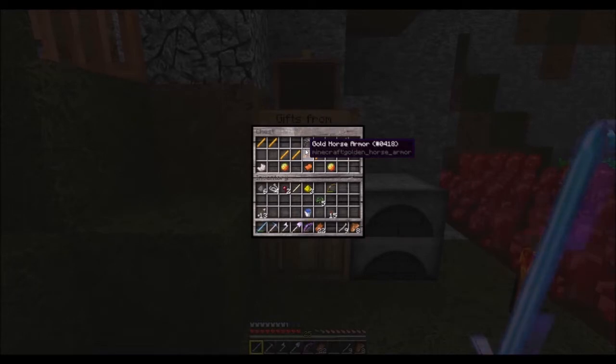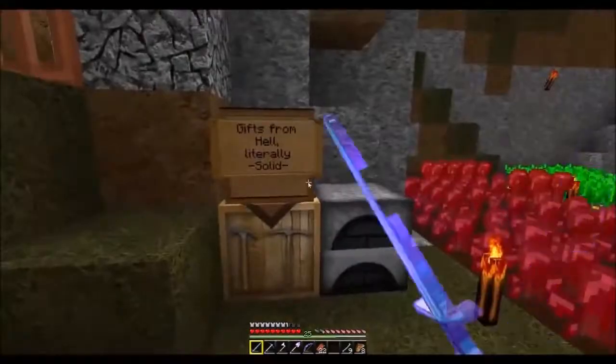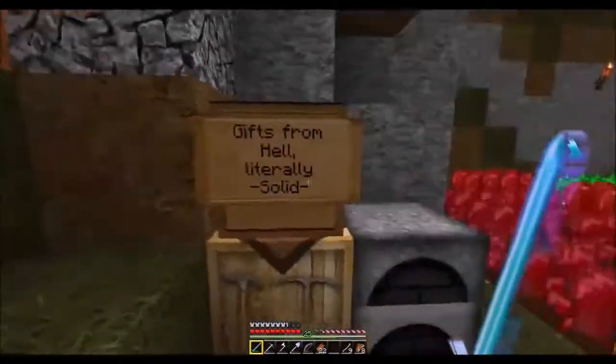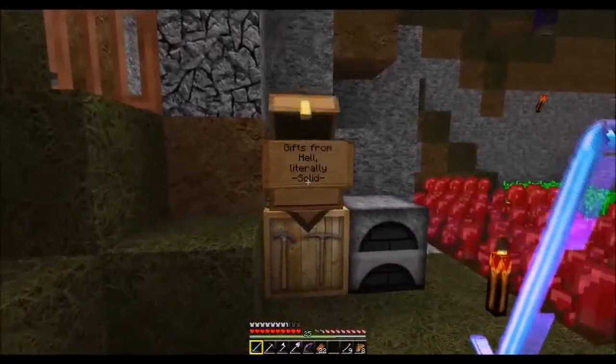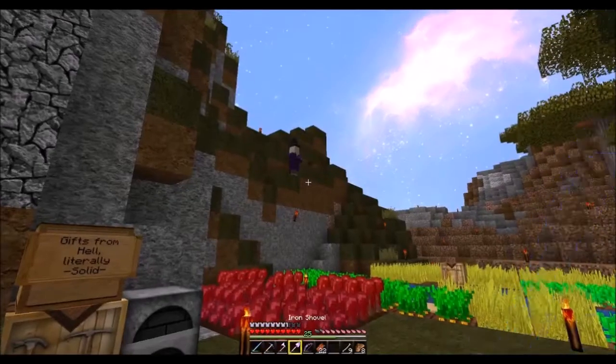I don't have silk touch, but I mentioned last week after the live stream that I wanted to build a blaze farm. I really wanted to do that once I got silk touch so I could move it out of the nether and possibly build it on the island somewhere. So there's my present: horse armor, saddle, some magma cream, ghast tear, some gold, some blaze rods — that's awesome. And obviously lots of nether wart. Thank you so much, Solid — kind of awesome.